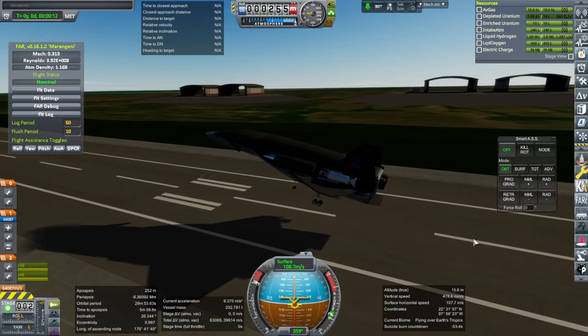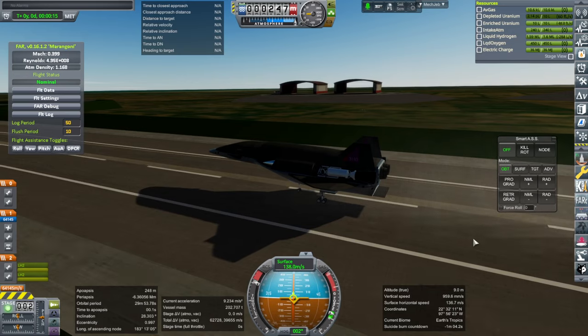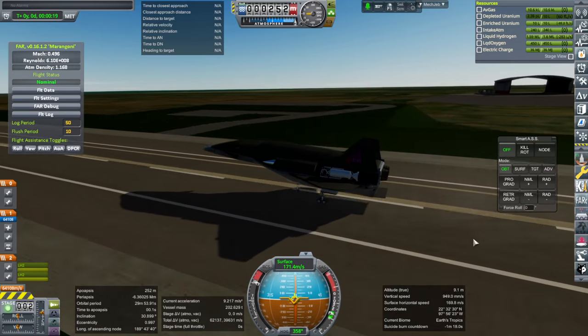Okay, let's see if we can do this without scraping the body flaps off. The throttle's not working right now — that's going to be complicated for throttling down when we need to for the scramjet. Here we go. Oh gosh, that's too early — I didn't know this runway would have a little bump like that.